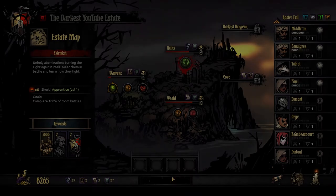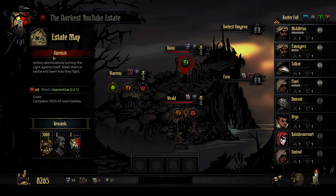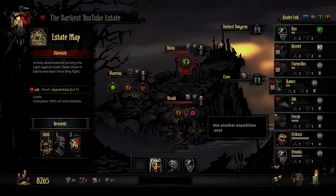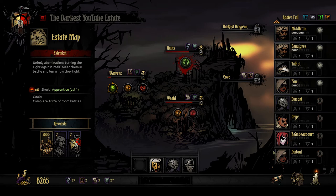Alright, so now we've got that sorted. We are going to go on this Ruins mission — it's a Skirmish mission, a short level 1 mission. We just have to complete 100% of room battles, basically. The idea is we're observing how these monsters fight. Our party is Kirtel, Cornelius, Rhames, and Pantul in the last slot. And away we go.